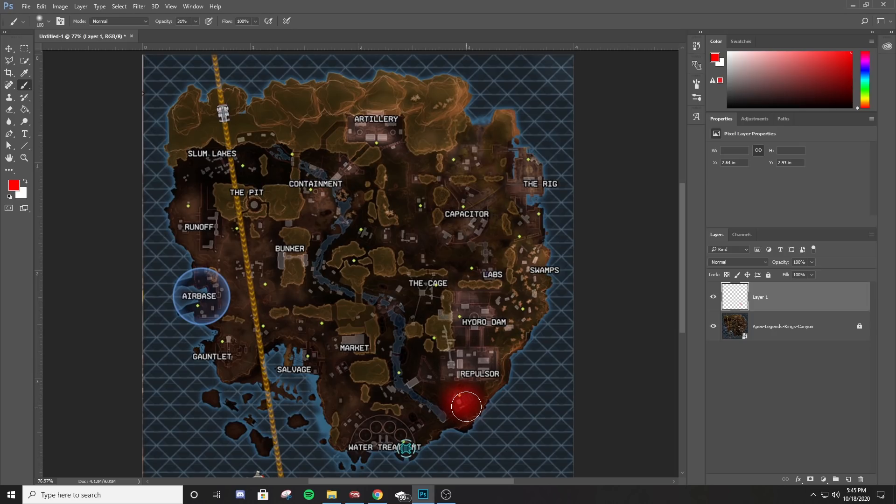The hot zones include Map Room, Repulsor, Hydro Dam, Labs, Capacitor, Artillery (kind of good), Rig, Swamps (that's good), Containment for sure, Slums for sure, Runoff, Pits, Gauntlet, Salvage — and maybe Market, which is 50/50, same with Water Treatment. These red areas are where you'll find two to three teams minimum. If you want a safer approach and don't want to gamble on loot, avoid these areas.